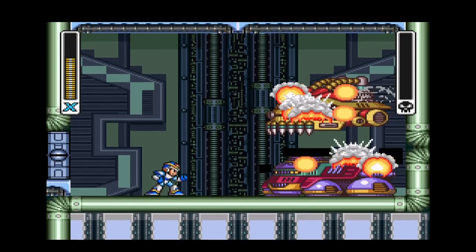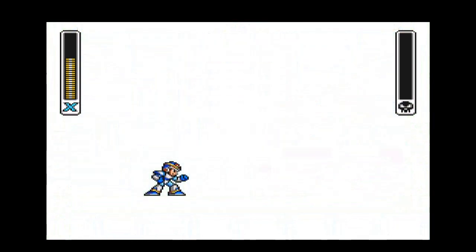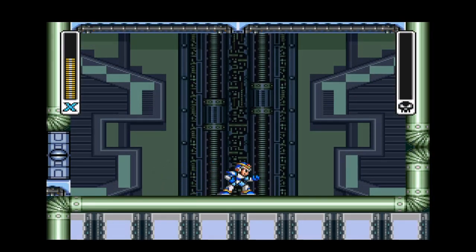Now we've cleared three of the four Sigma stages. That means up next we're taking on Sigma and finally ending this conflict — this war that's been going on since the very first part of this game. There aren't any weapons to collect in these stages; it'll take us back to the level select screen where we can go take on Sigma. This is RayPhoenix signing out.